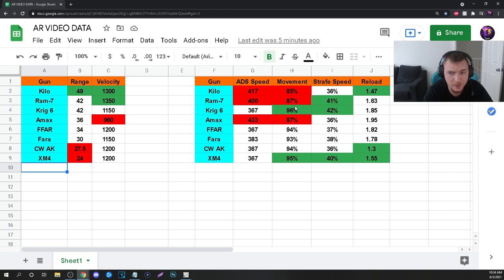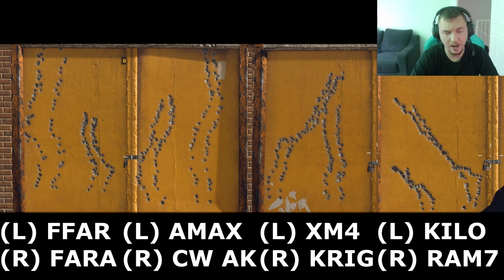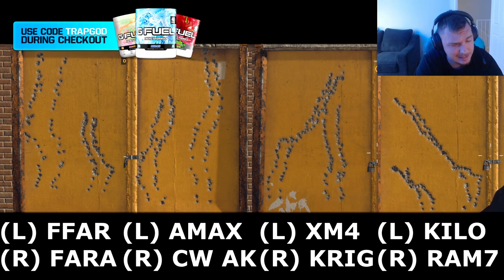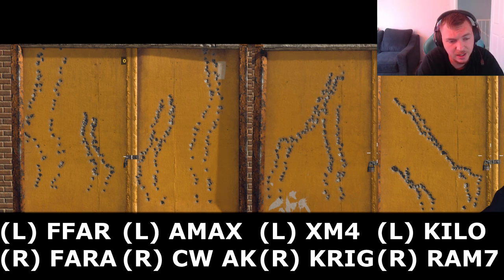The AMAX has ADS on the extreme low end and movement on the extreme low end, and the Kilo is the same — extreme low end for movement. Compared directly head-to-head, the Krig versus XM4 is about 10% slower, which is a huge negative, but the recoil is significantly better. On screen now you can see the recoil patterns of all eight weapons. I tried to line these up to show exactly how much they kick. One huge standout is the Kilo — it has half, if not more than half, of the recoil of all the other guns.